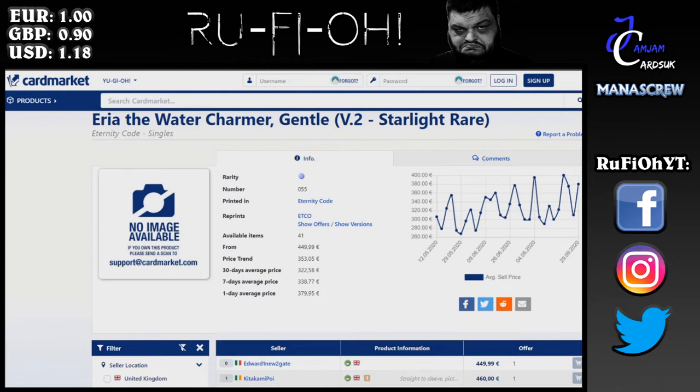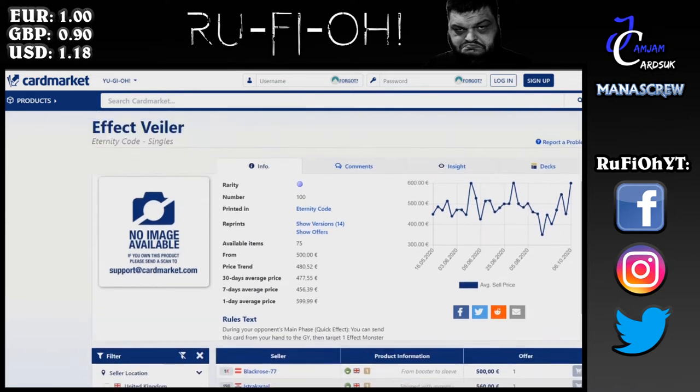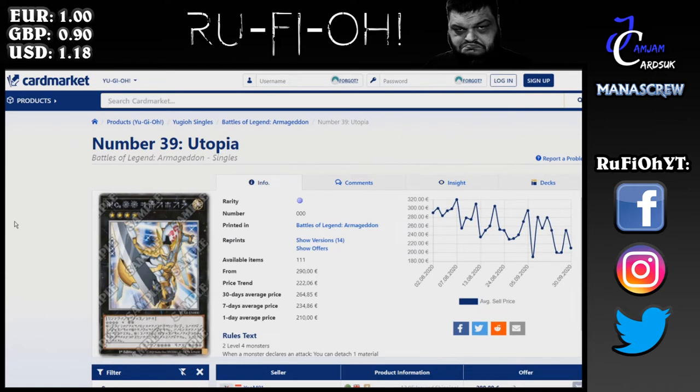Effect Veiler — a bit of a staple in the modern game. It's been a little bit power-crept by Infinite Impermanence in many respects, but still highly played. 500 euros is the minimum; this is the one that has taken the place of the Ultimate Rare. Effect Veiler here — minimum of 500 euros, overall price trend is 480, so unsurprisingly this is continuing to go up. Hand traps are going to be relevant for the foreseeable future and will continue to be more and more important.